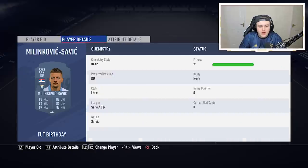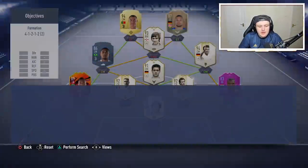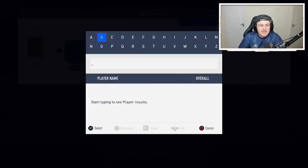He's got four-star, four-star. He's six foot three, high/medium workrates. Incredible stats — 85 interceptions, 93 heading accuracy, 89 jumping on a six-foot-three player. He's rarely not going to win a header. Amazing stamina and strength. Same with Boateng — Boateng looks like a fantastic player.